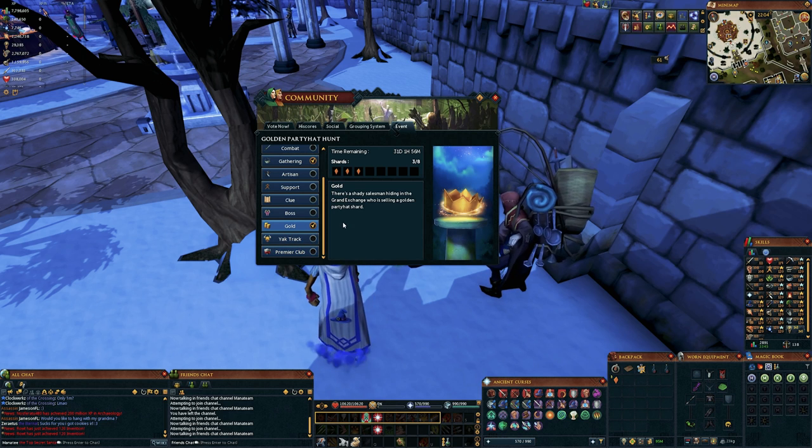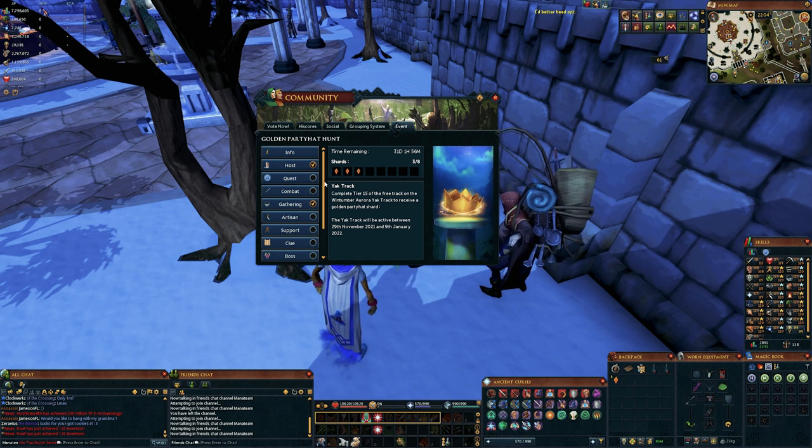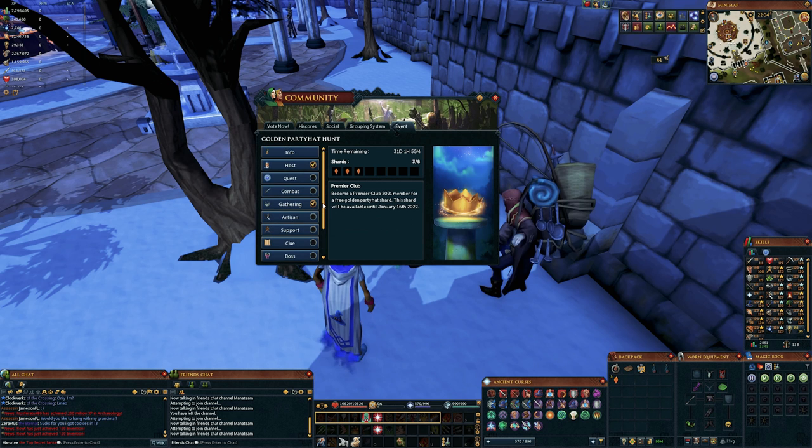The next three shards you should be getting are right here. The Yak Track is going to be the first one — I would highly recommend doing this one because it's extremely easy. All you have to do is complete tier 15 on the Yak Track, and this is on the free track of the Windtumper Aura Yak Track, so it's really not hard to get tier 15. The next one is the Premier Club — if you're going to be using membership for the entire year, chances are you're getting the Premier Club, so this is a very easy shard. That puts you at four shards. The next one is the quest, which should be your fifth shard — you're going to end up doing the quest eventually anyway if you want all quests done.